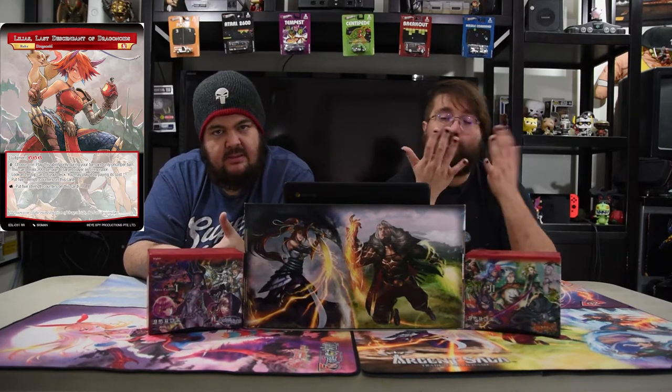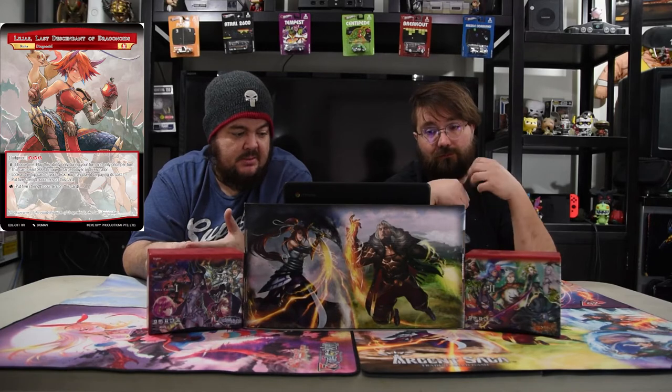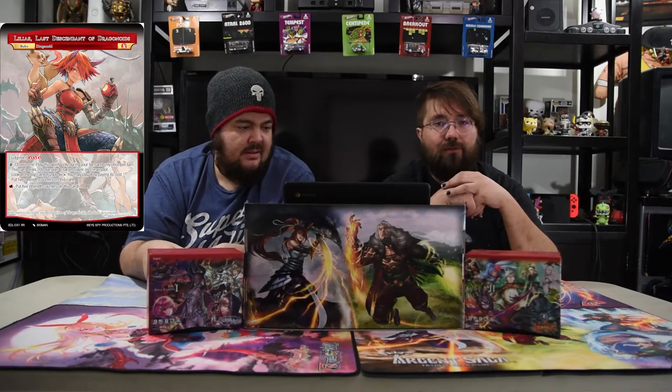With that, we're gonna delve into Squished Earth with our girl Lilius. Starting off with Lilius, the Last Descendant of the Dragonoids — she is the red ruler from the new set. She judgments for three red and energizes with a red. You can paint zero, choose one, place ability only during your turn and only once per turn: this card does 200 damage to target player or J resonator; look at the top card of your deck and you may play it by paying its cost; or put five strength counters on this card.